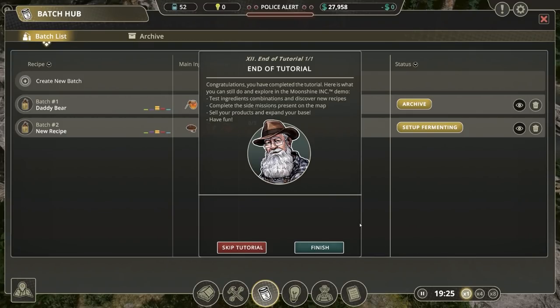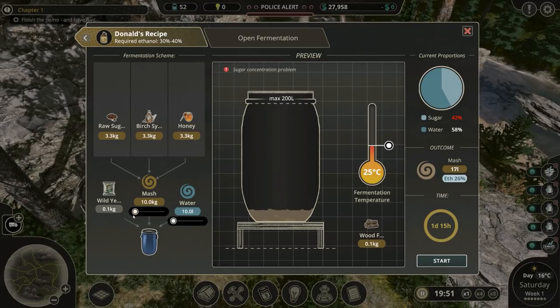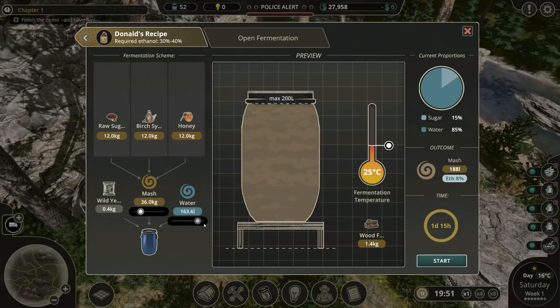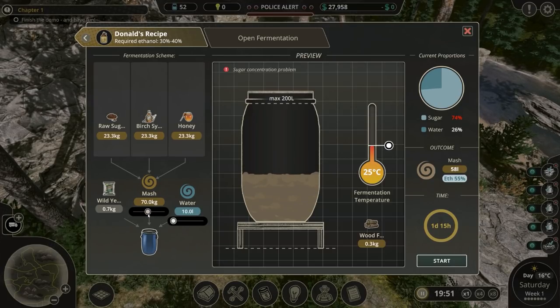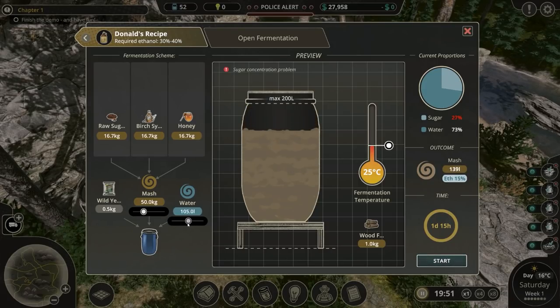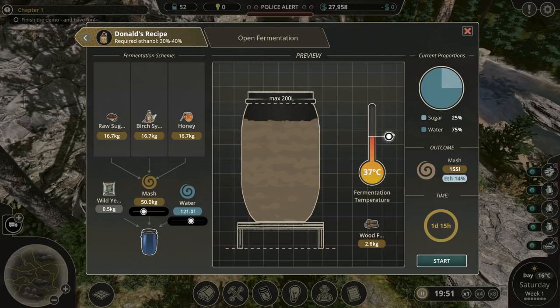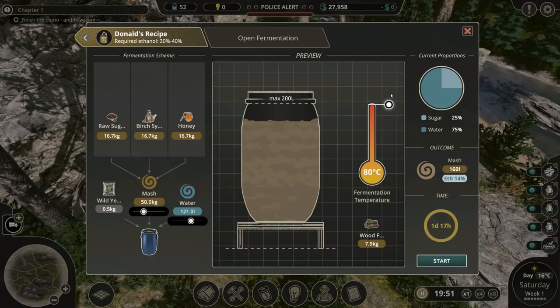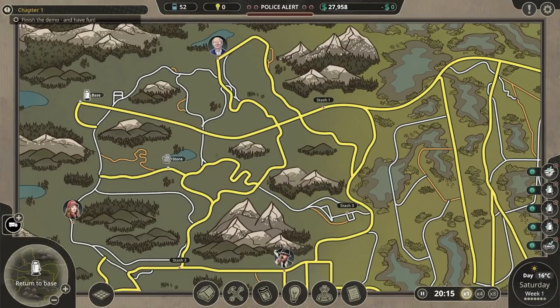Congratulations, you completed the tutorial. Here's what you can do and explore in the demo: test ingredients, complete side missions, sell your products and expand the base. Let's set up fermentation then. How much water are we going to need? Ethanol's only 8%. Let's put 70 kilos of mash in. Sugar's too high by the look of it - sugar concentration problem. 30 degrees. Start. Yeah, there's a lot of customisation and experimentation to be had.